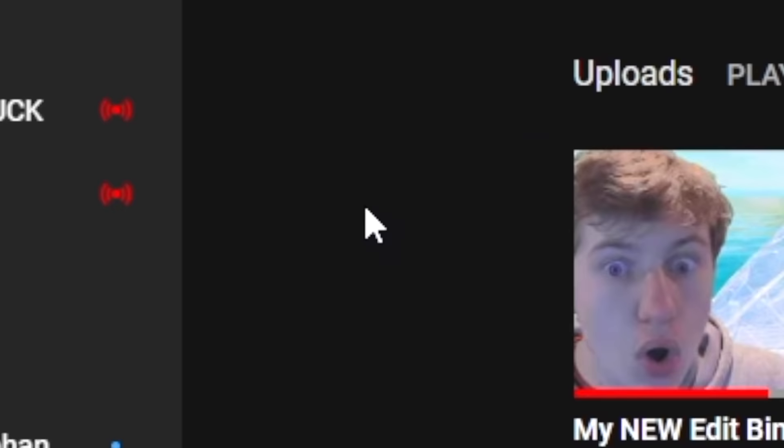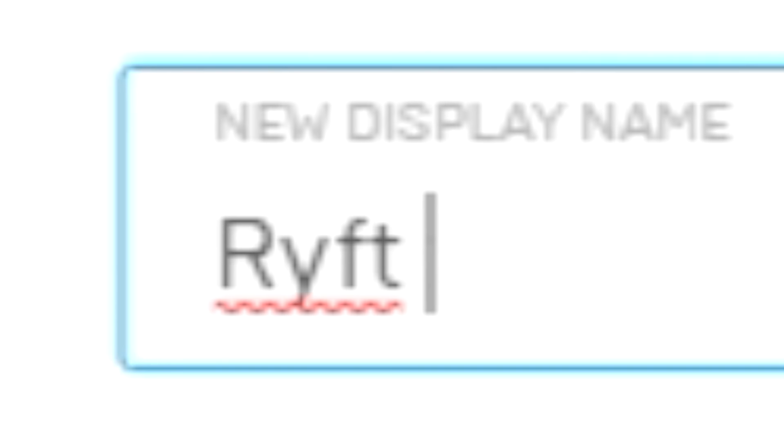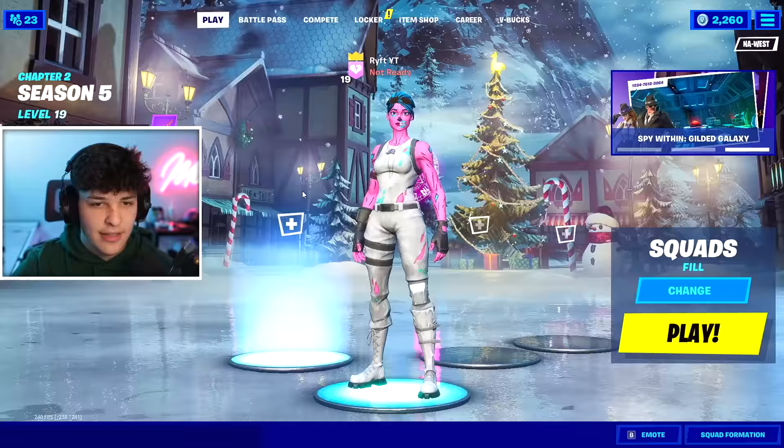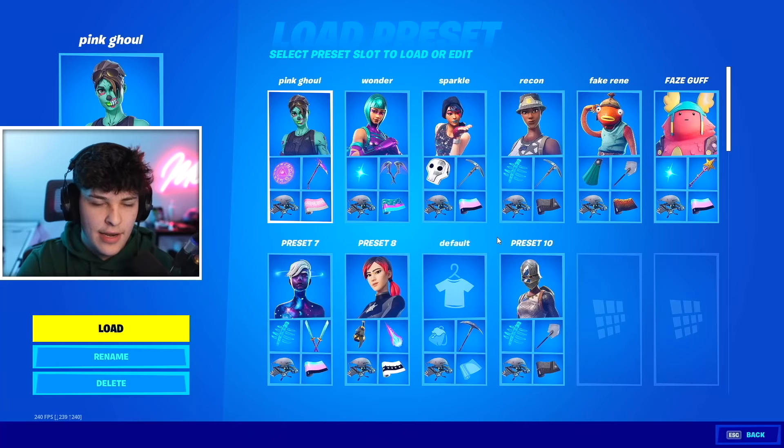The first step to being Rift is changing my name. If we go to his YouTube channel, his most recent video has the name 'Rift YT', so we're gonna change our name to Rift YT — R-Y-F-T Y-T. Step one done. Step two is to get the Rift skin. Everybody knows Rift wears the recon skin, so I have to put that on.